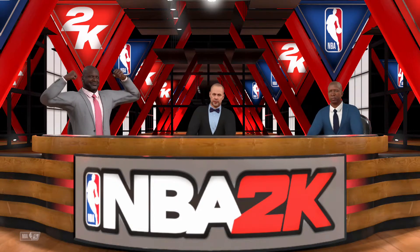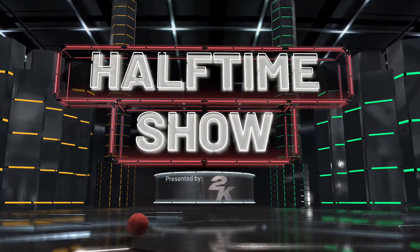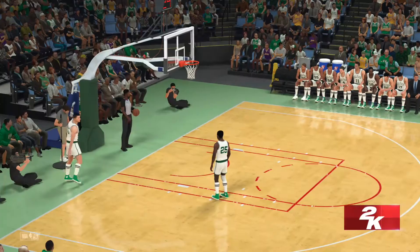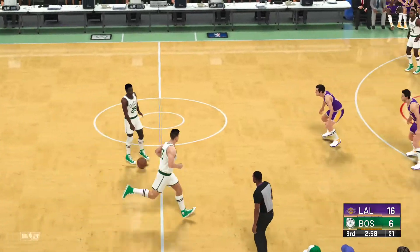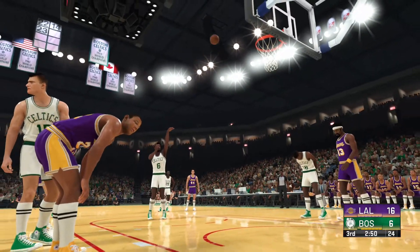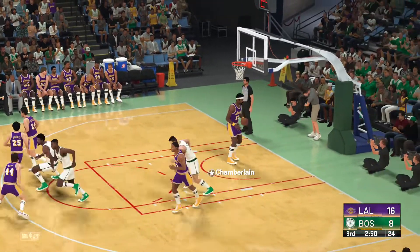The third quarter about to begin with Kevin Harlan standing by. We've got third quarter basketball here — two quarters in the books. Boston on offense — it's a 10-point game. Pass to Heinzen. Here's Russell — oh, he took a hard foul on the shot, so he'll head to the line to shoot a pair. Everyone in the building saw the obvious contact. First free throw is good, and that one goes in — two from the line.